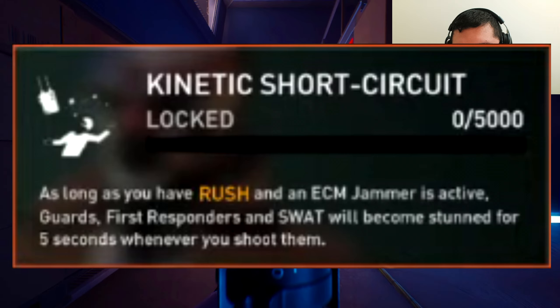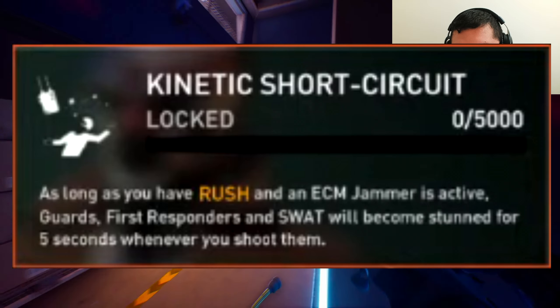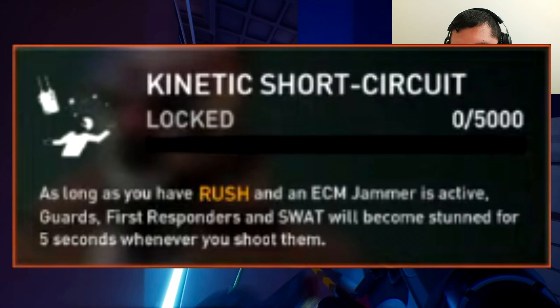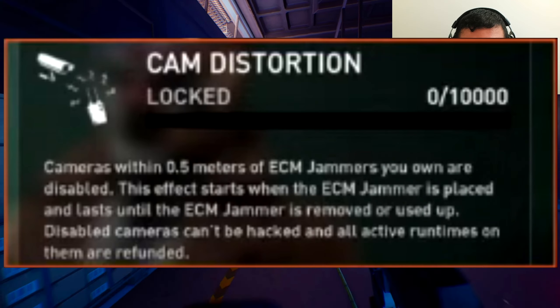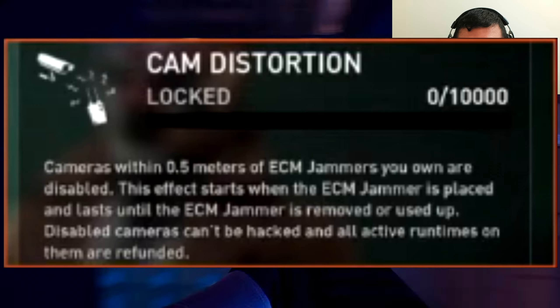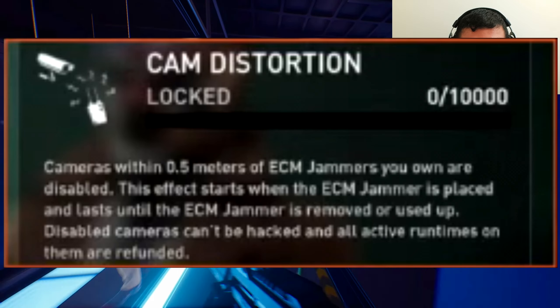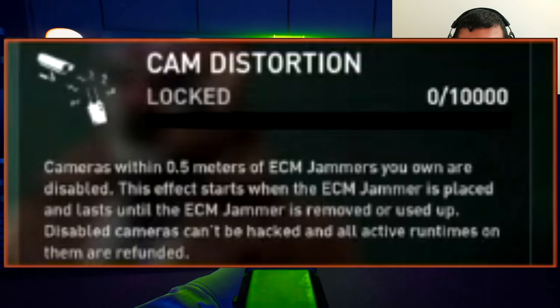The fifth tier is called Kinetic Short Circuit — as long as you have Rush and an active ECM jammer, guards, first responders, and SWAT become downed for five seconds whenever you shoot them. The sixth tier is called Cam Distortion — cameras within 0.5 meters of ECM jammers you own are disabled. This effect starts when the ECM jammer is placed and lasts until the jammer is removed or used up.